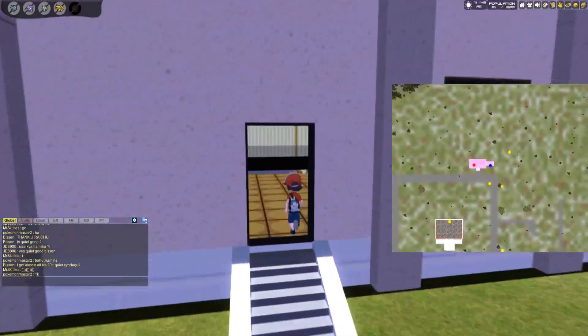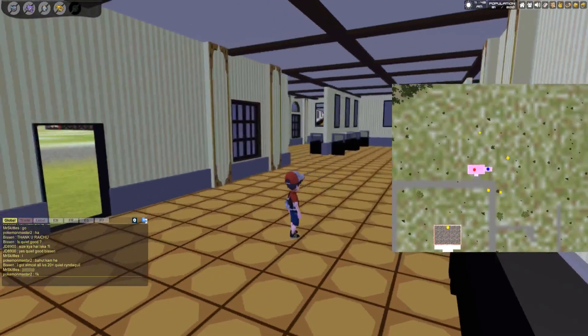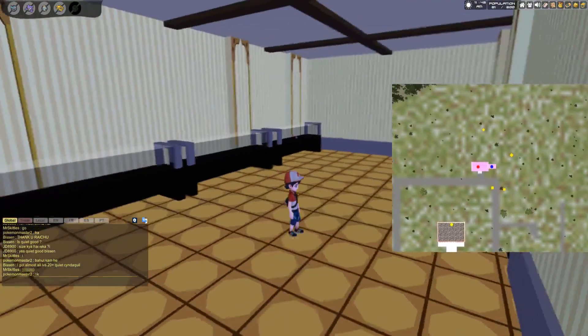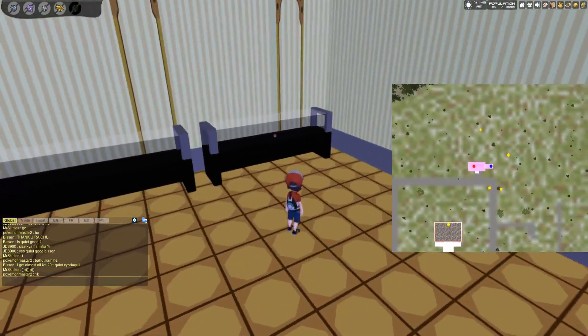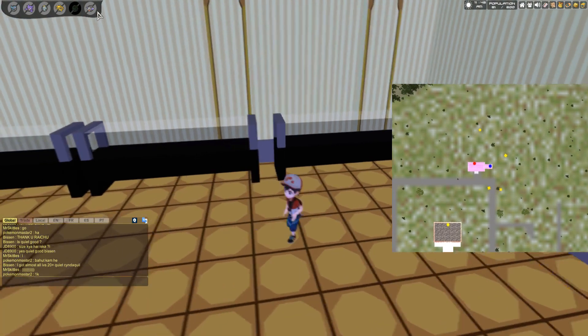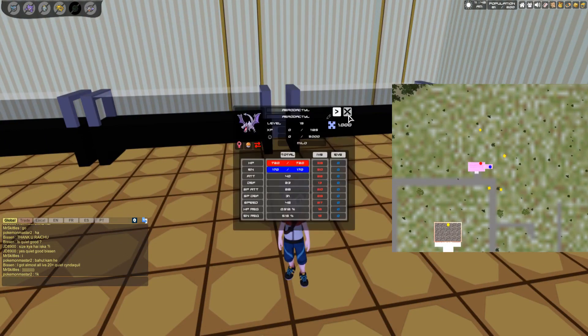Once we get in here, this is the same area where the mirror is — there's the mirror over there. You're going to look over to the right side, and inside this showcase you will see a Pokeball. Now we have an Aerodactyl.